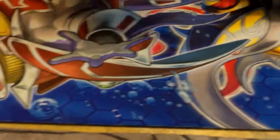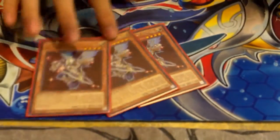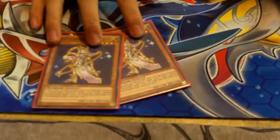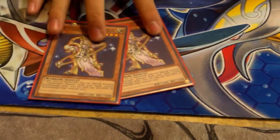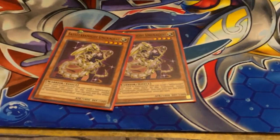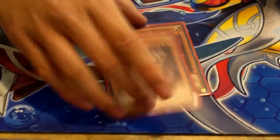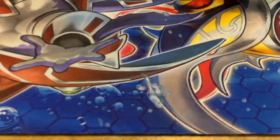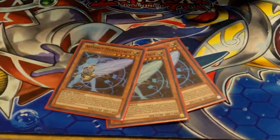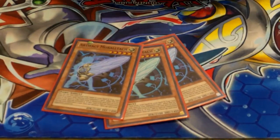Monsters first. Three Deneb — pretty standard. Three Altair — also standard. Two Vega; I see people run one but two is more consistent, I actually like two as well. Yeah, if you play one it gets Karma Cut. Two Unukulhai — yeah, I play two as well. Surprisingly, three Moralltach, so this is the Artifact build.